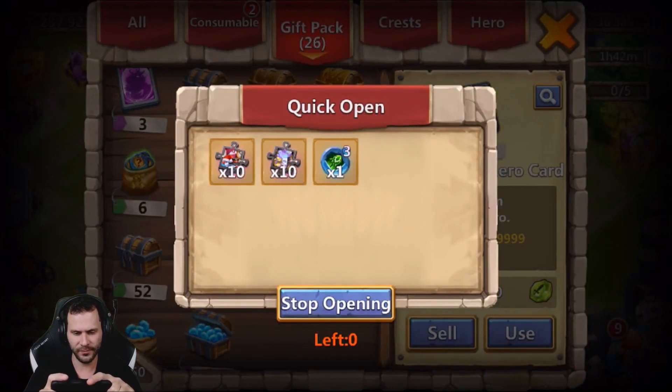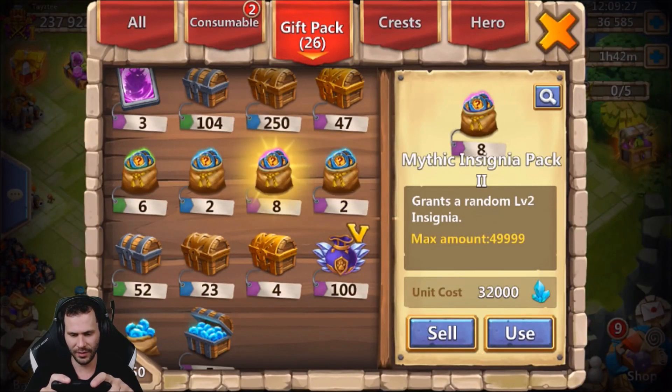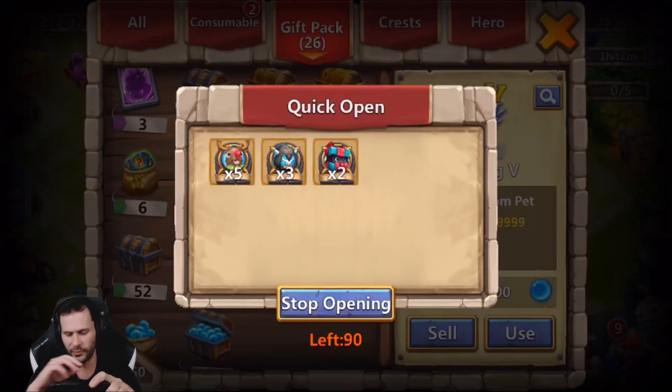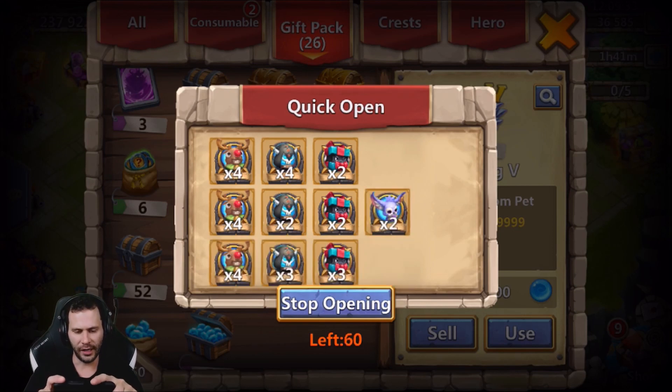We don't care what we get from these — feels bad. Boogeyman Scraps would be pretty good. I'd take Boogeyman Scraps. We got these pet bags as well, but there are only 100 of them so I might as well open them. These aren't fun to watch open, but it doesn't take very long to open up 100 of these.